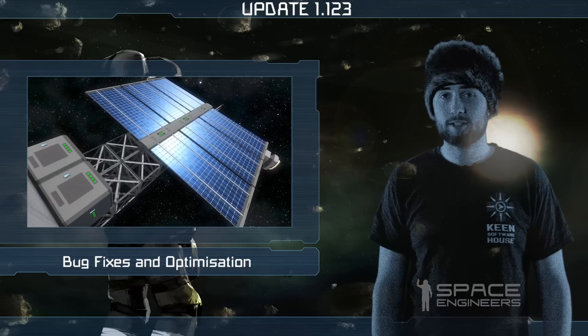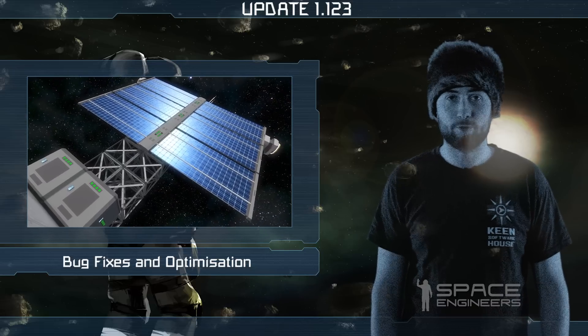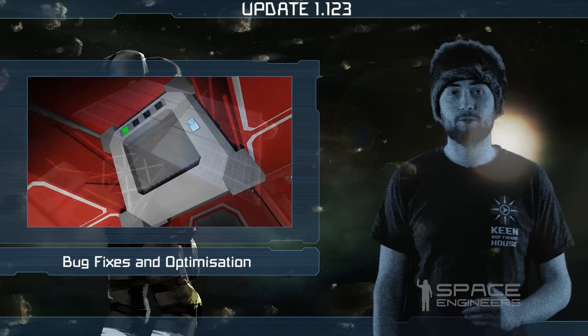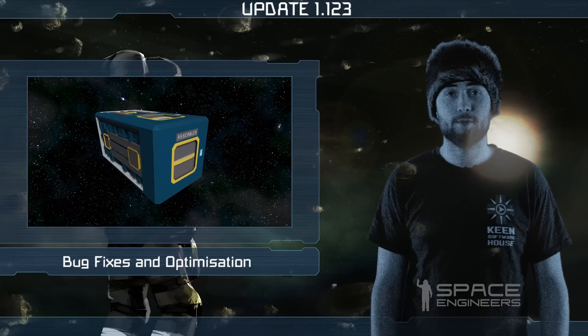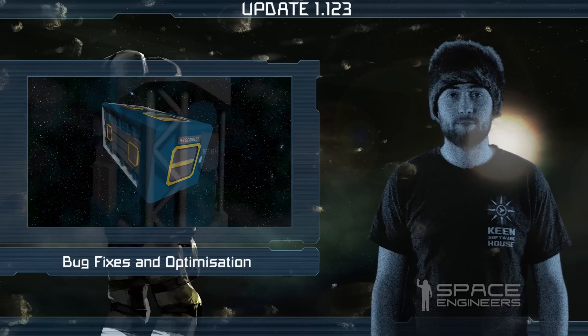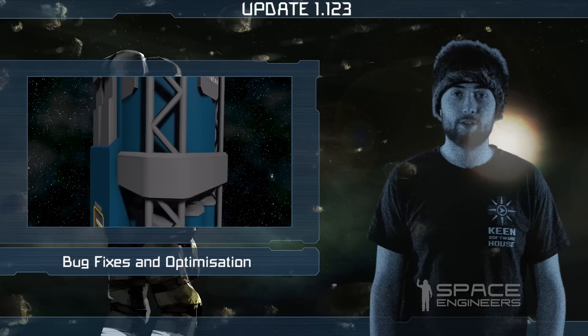From now on, using solar panels won't eat as much performance as before. The same applies for ships and rooms filled with oxygen when entering. The game should load faster directly from the Steam client with reduced loading time, and we also improved the performance for the assembler and refinery.